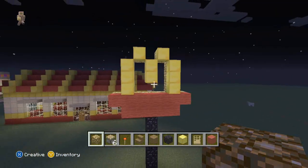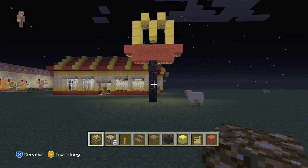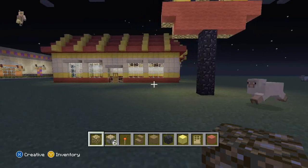We're going to go with the glowstone behind the sign so it lights up, so it's all pretty and you can see those golden arches from miles away.